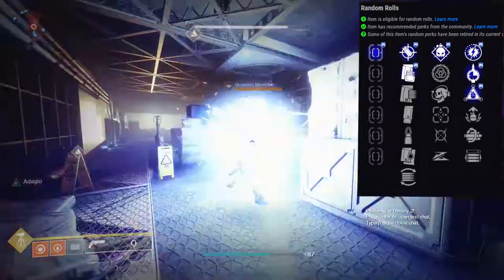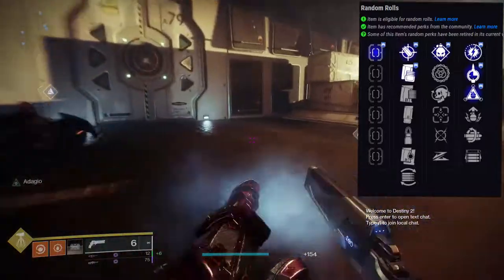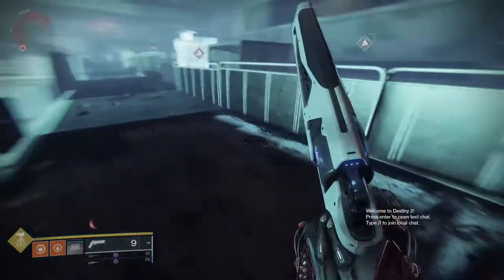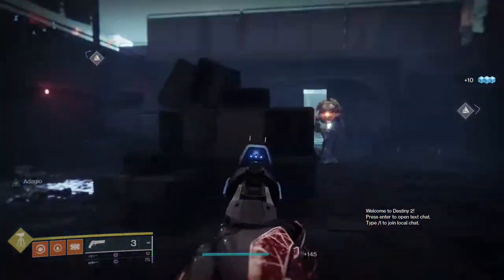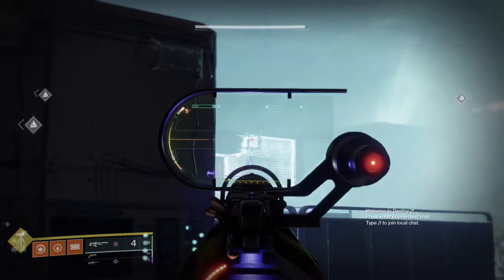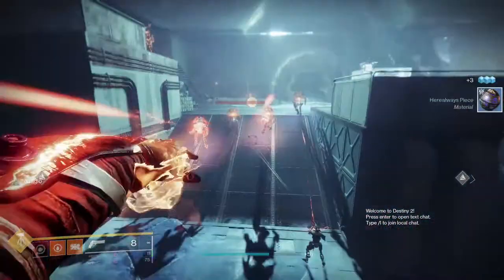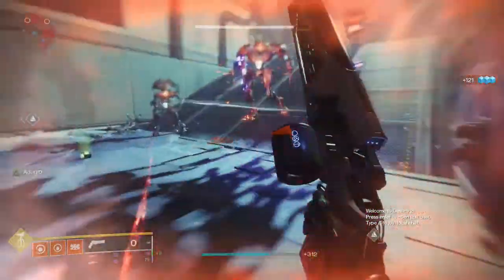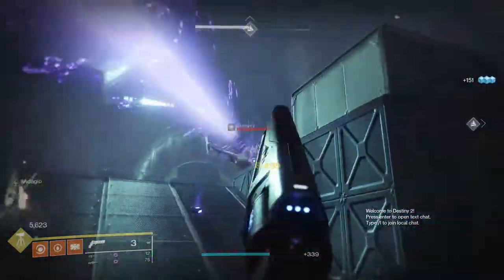Tunnel Vision and Multi-Kill Clip is probably what I'm looking for for PvE, maybe PvP as well. I've seen people want Slideshot and Opening Shot — I can see why, but Timed Payload is going to be a little better for me in PvP. The perks are pretty solid. You can go Demolitionist and Osmosis or Adrenaline Junkie if you have a good grenade build, or Tunnel Vision and Multi-Kill Clip for PvE. Ultimately all I want is Tunnel Vision and Opening Shot — I don't have a 140 I actually enjoy using, so I'm hoping for a god roll on Judgment.